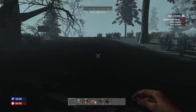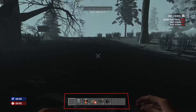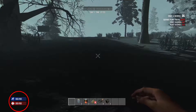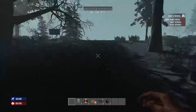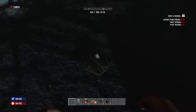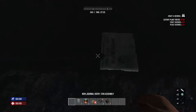At the very bottom middle of the screen is your tool belt — quick items you can access fast. Over to the bottom left is your health and stamina. The blue bar is stamina — when you run around your stamina goes down, and when you stop running it regenerates.